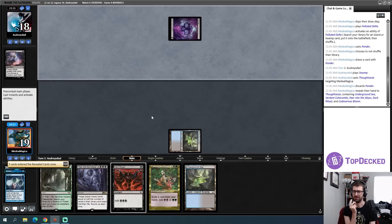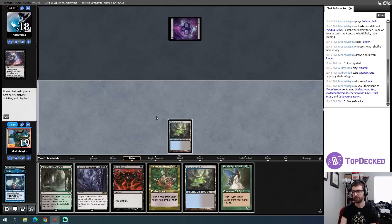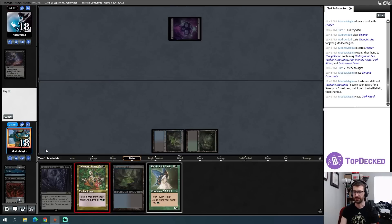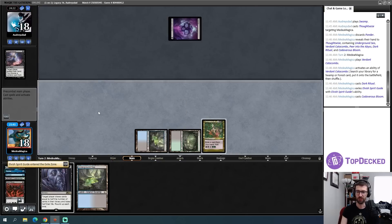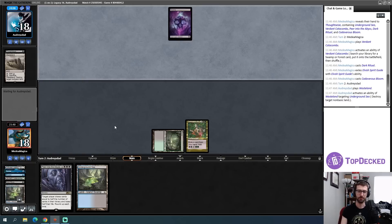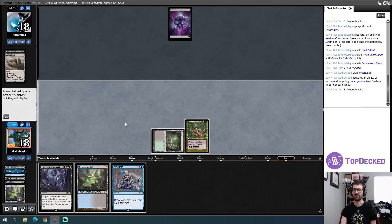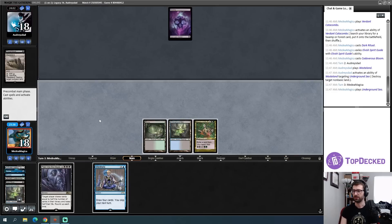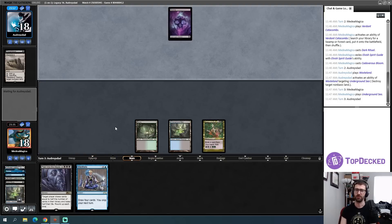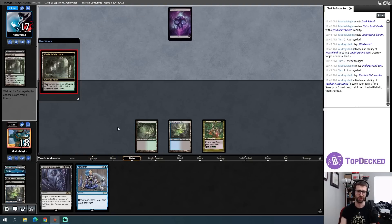I'll go ahead and fetch — I'll grab a Bayou here. Dark Ritual, make my green mana for Cadaverous Bloom, get that in play, and then hope Peer into the Abyss sticks around because I will win the game when I cast it. It'll take me two turns to do this in most cases. Yep, that happens — might be playing against Pox, I'm absolutely getting that vibe. This is two mana, four mana next turn, six the following turn, eight after that.